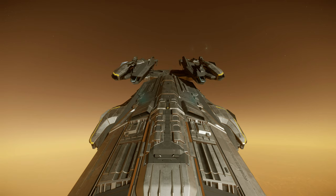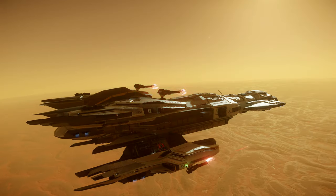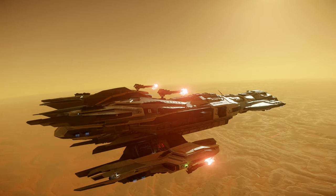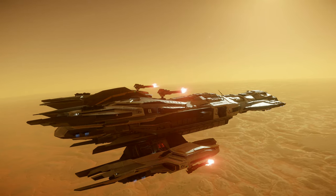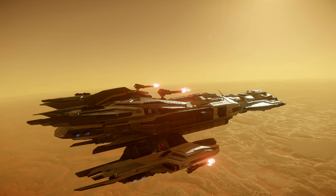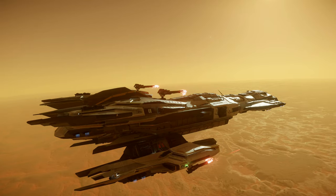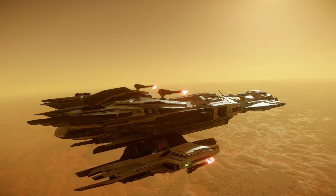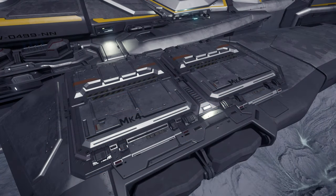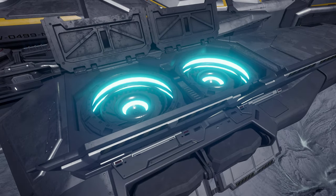Then we have the missiles, as you can see here fired from these missile launchers which are pretty cool — they have their own independent animation. We can put a lot of missiles downrange and back that up with a ridiculous lengthy fire rate, as you can see on screen now. It just goes on and on and on, and if you haven't killed something by this time — unless you're fighting an Idris or a Hammerhead — then there's something wrong.